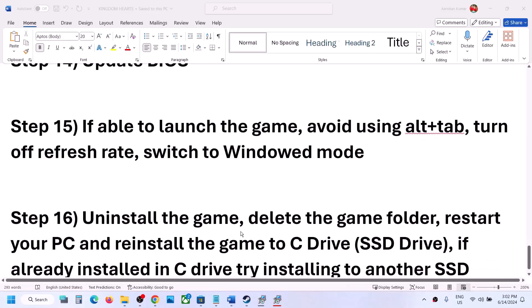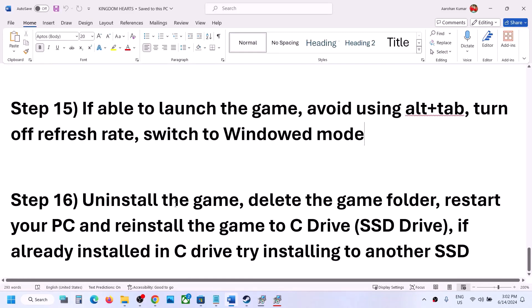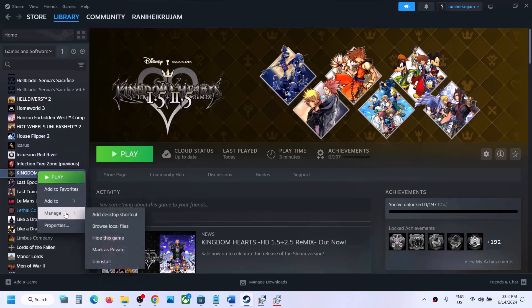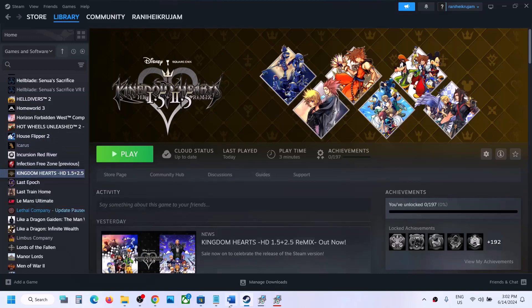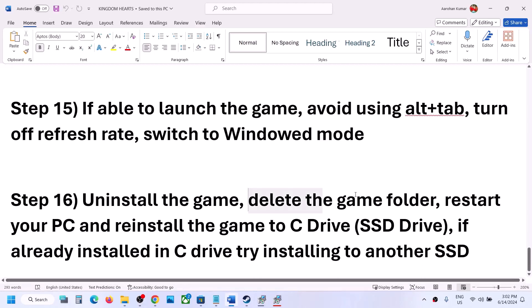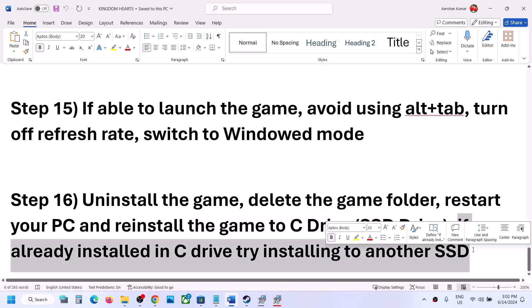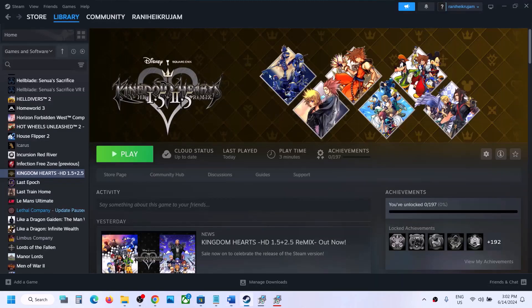If nothing is working, uninstall and reinstall the game. In Steam, right-click the game, select Manage, then Uninstall. After uninstalling, go to the game installation folder and delete the game folder, then restart your computer and reinstall the game to the C drive. If already on C drive, try installing to another SSD. One of the steps in this video should help you get the game running.